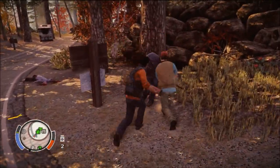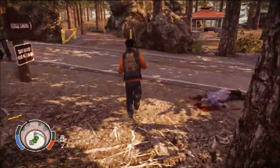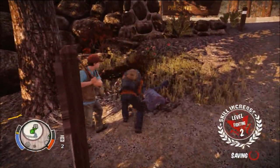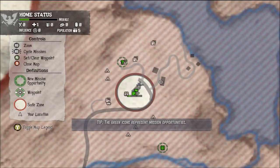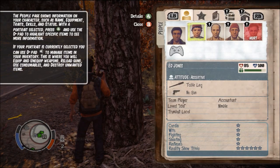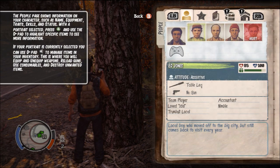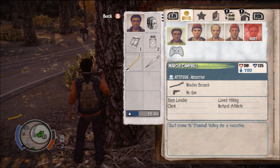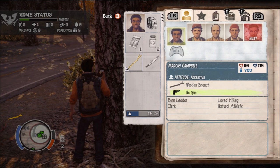Oh, there's another one. Nice. Fighting's level 2 — the characters do upgrade in certain things as well. Can we change to him now? We can't change to Ed for some reason. Let's have a look and change the weapon, I think, if we can.